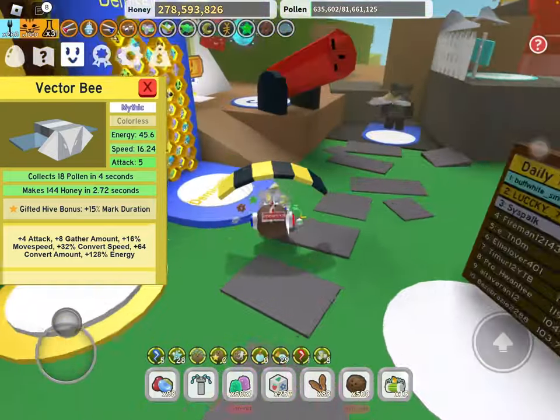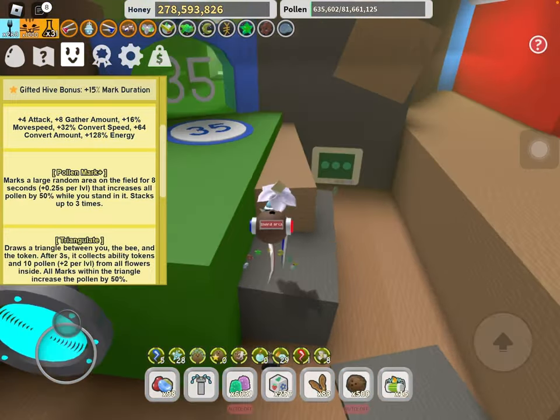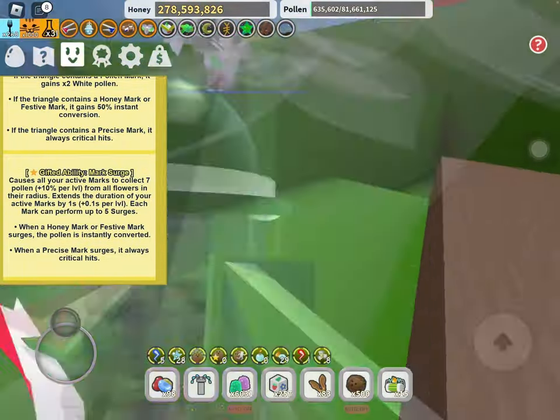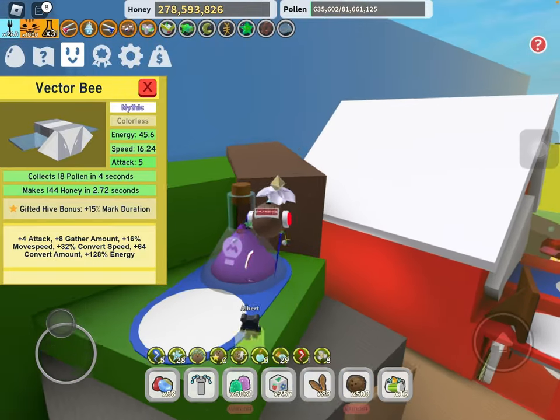Vector Bee is situational once again — these mythic bees are mostly all end game, and this is the best white colored bee. I'm not really saying you need this, but it's okay to collect a few unless you know you're definitely not going white hive, in which case you don't need this guy either.